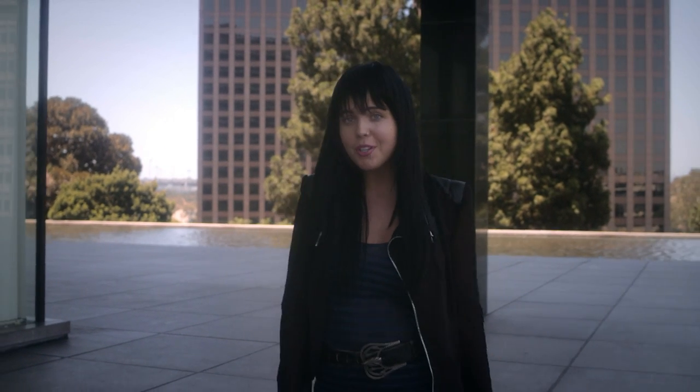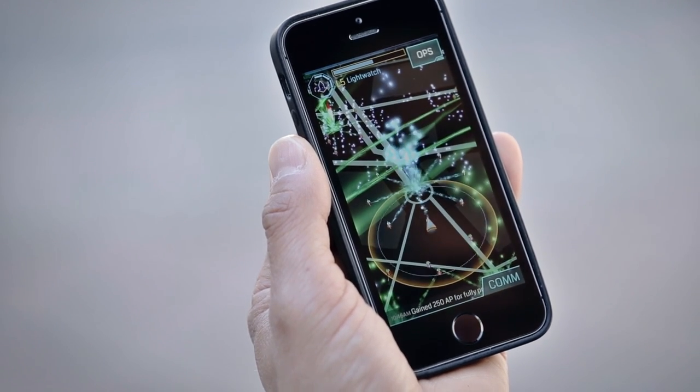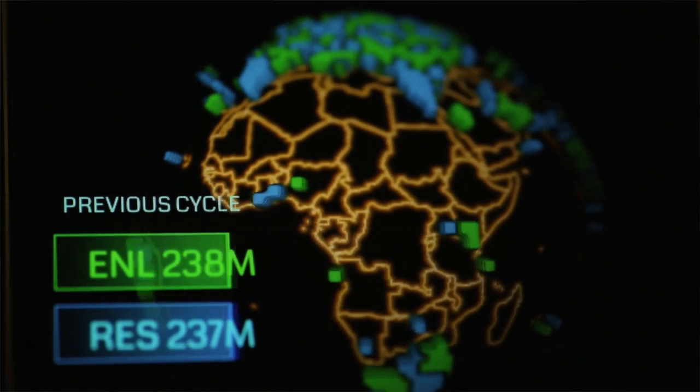And how do you get XMP Bursters? The same way you get resonators — by hacking portals. Once you've destroyed all the resonators on a portal, the portal is neutralized. Those are the portals that show up as grey, meaning neither faction owns it. And that means it's ready for you to capture, to put your name on that portal, to help your team.